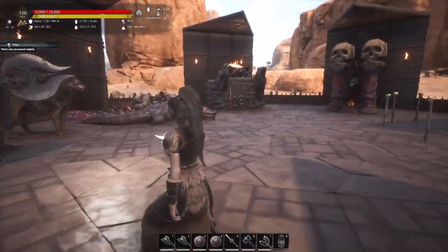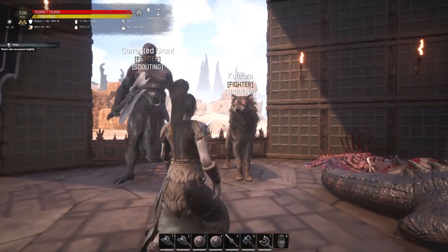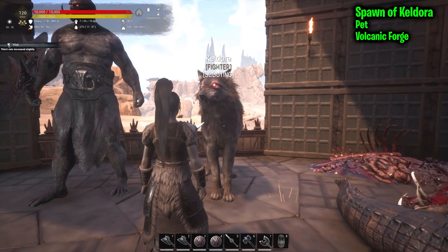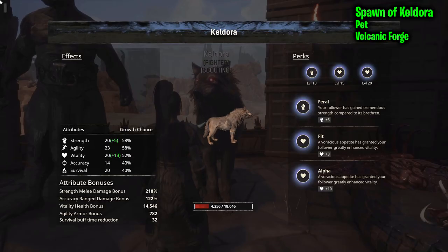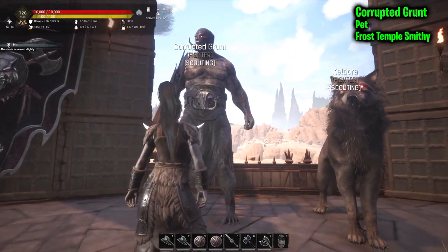Next, let's look at the pets. We have Keldora — the original pet got moved to the Forsaken Vanguard. I leveled this one to level 20 so we can take a look at its stats. Again, RNG-based so you may get different stats. This one's actually pretty good amount of HP, although I do have the vitality boost. And then we have the Corrupted Grunt.